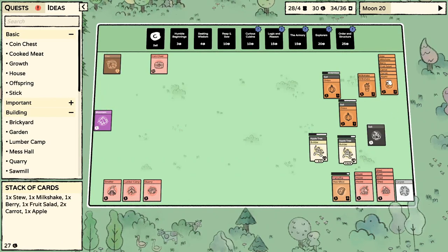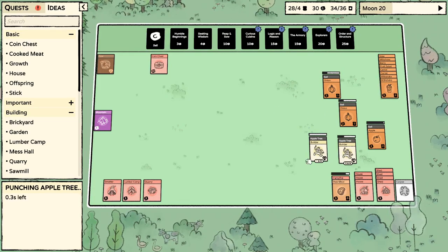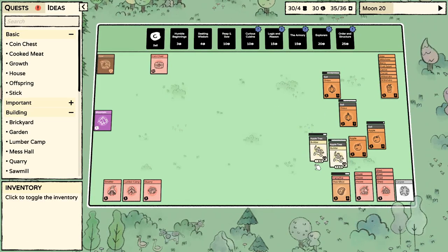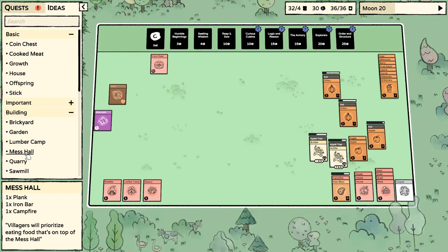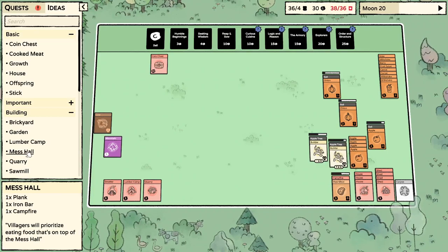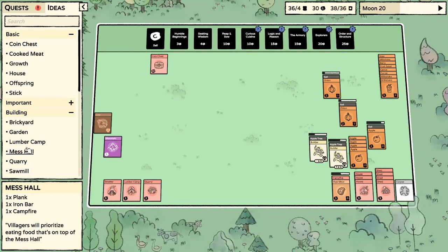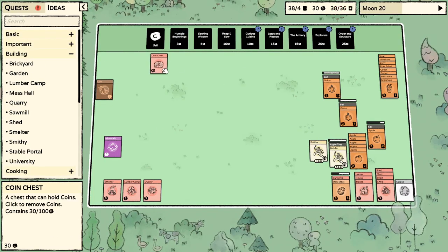I've got two fairly solid builders doing their thing. A mess hall is a plank, an iron bar, and a campfire — well, I can't get an iron bar because I don't know how the smelter works, but I do have a campfire. Let's just focus on unlocking curious cuisine.